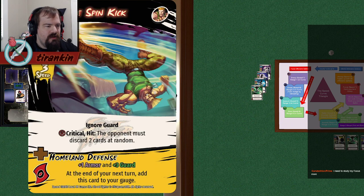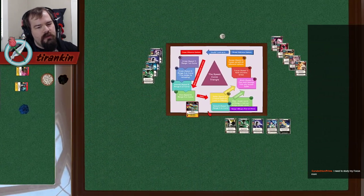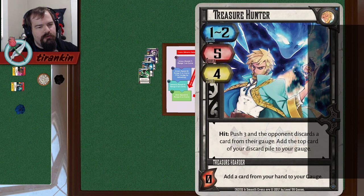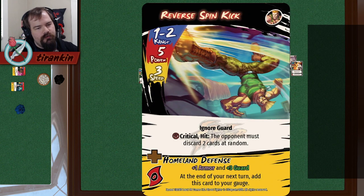Reverse Spin Kick — a classic, and a good example of a range 1 spike. Just the presence of an attack that hits at range 1 and ignores guard means your opponent has to think twice about playing Focus and Sweep — they're no longer as safe as they used to be. It doesn't have any defenses, so it will always lose to anything faster that can hit and stun it. Treasure Hunter and Reverse Spin Kick are both really slow attacks that hit in melee with very good payouts but no defenses — a range 1 spike of sorts.